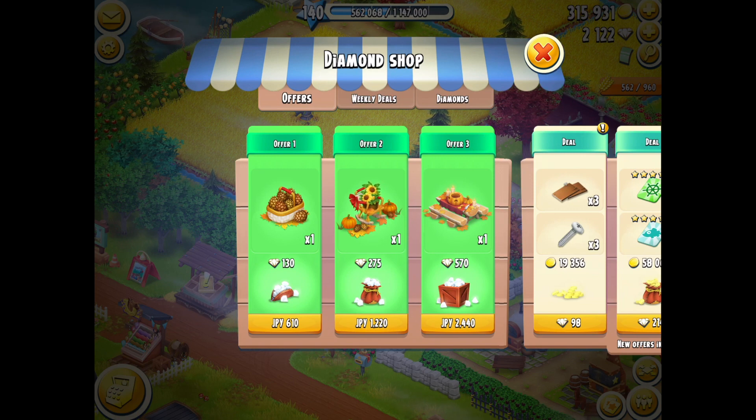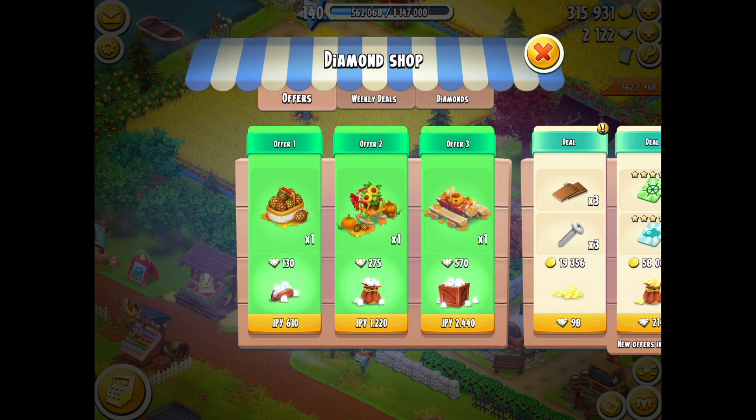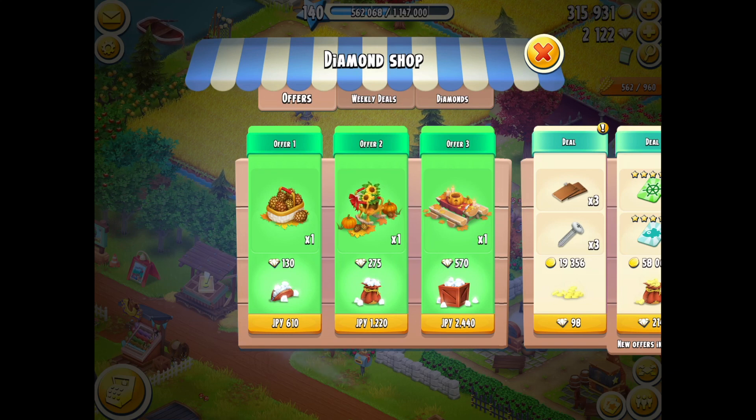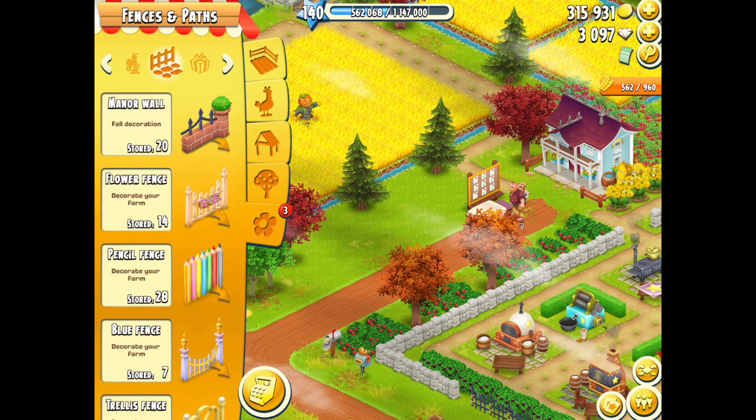I'm happy to buy these items to show you what they look like. Which one is my favourite? I think of all three, I kind of like offer number three the most — there's a beautiful bench there and you've got this idea of carving the pumpkin, which is something some of my friends actually do. I wish I could do the same kind of thing; however, living in Japan and being from the UK it's not part of my standard culture. But I do like Halloween and I do like the autumn food.